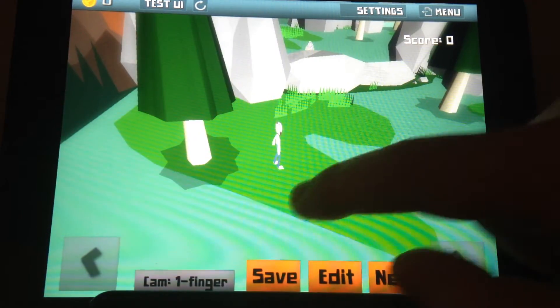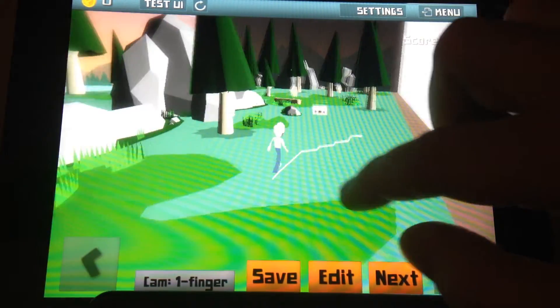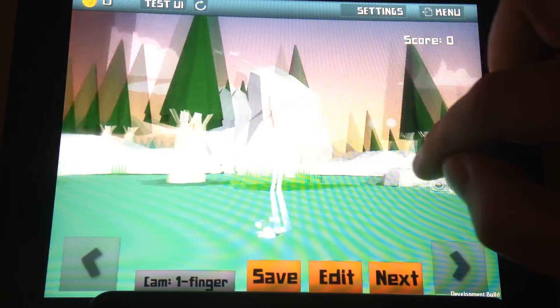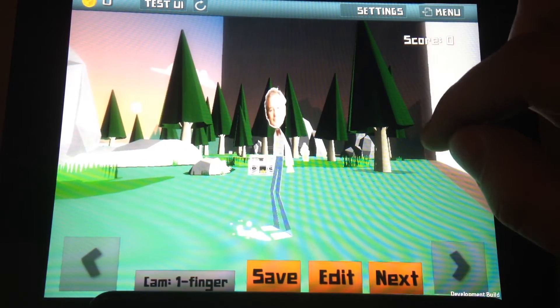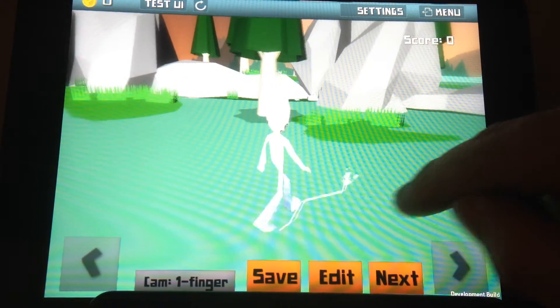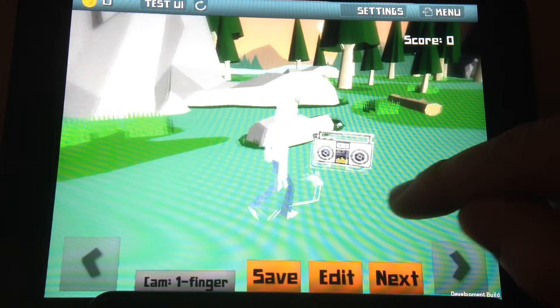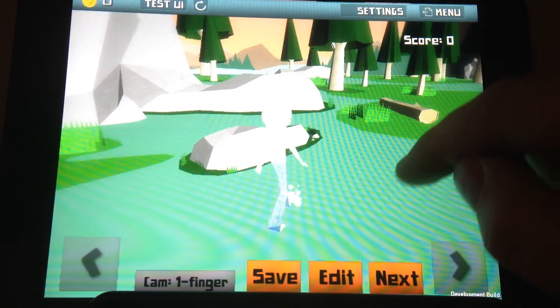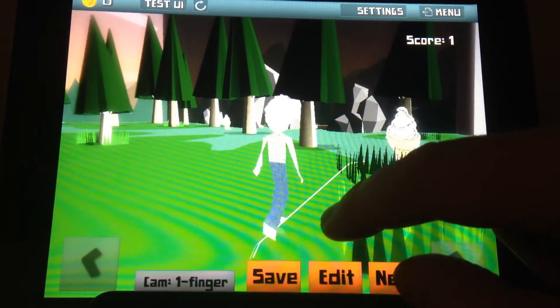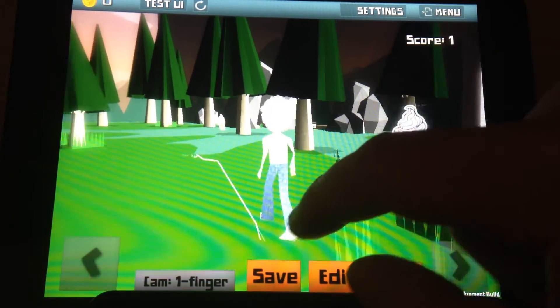In this example we have a much more realized level, with a little forest environment. It worked! There's Mr. Murray — Bill Murray. Mr. Murray comes upon a magic boombox, and awesome sauce, he has collected it. But as you can see, there are vicious, vicious ice cream cones amongst this forest. And we have a scoring system in place.